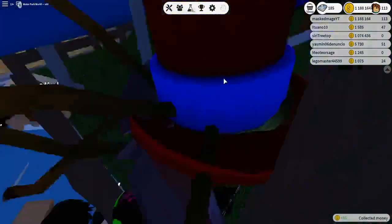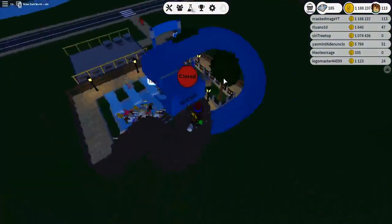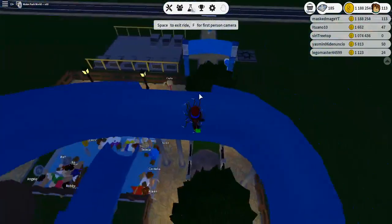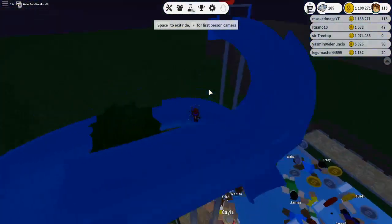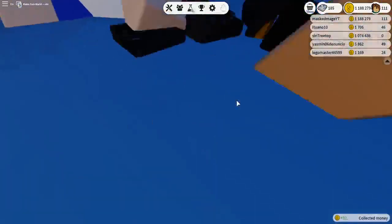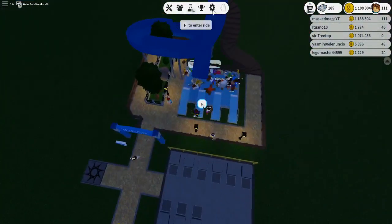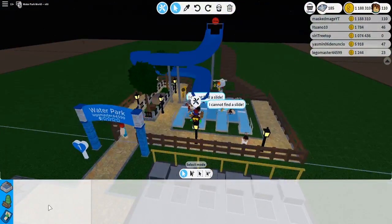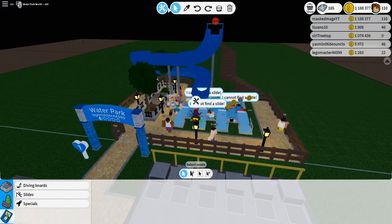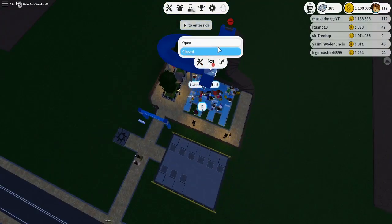Let's try this slide out now that I've built it. You push F to test your own slides. I think it's colliding with the diving board right there, but I'm going to try it because it does land in the pool. Let's go ahead and open this ride.